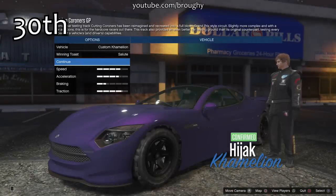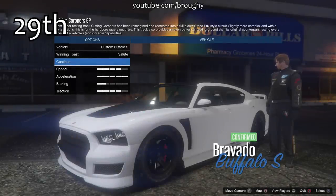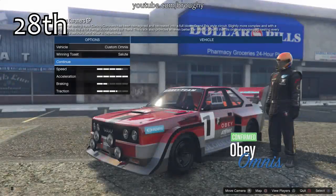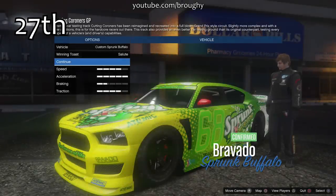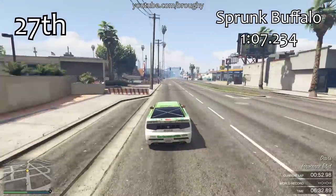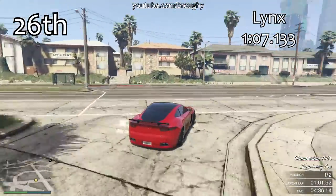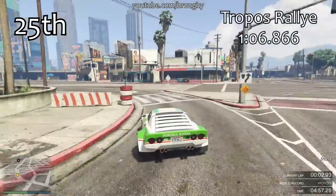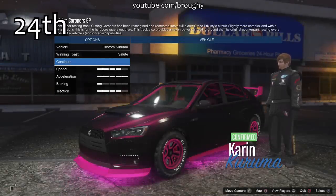The Drift Tampa in 31st place is the perfect example of a vehicle that would do a lot better in the muscle cars class - it would be right at the top there in terms of performance. Because it's in the sports class it doesn't have much going for it. The same with the Buffalo S and the Buffalos. There is a sort of mini rally class within the sports class, which is quite good - the Omnis with a 1:07.6, the Kuruma, the armored Kuruma, and the Tropos. It's a shame we don't have the Coquette RS along with that, which is in the supercars class. There should really be a rally class or vehicles spread into different classes.